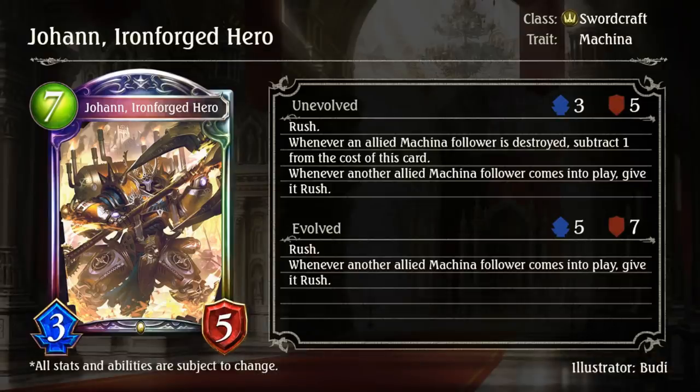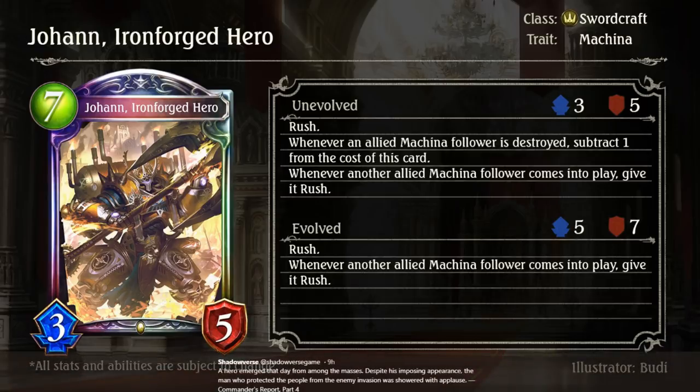Johan, Ironforged Hero — this is literally Overwatch. 7-3-5, rush. Whenever an allied Machina follower is destroyed, subtract 1 from the cost of this card. Whenever an allied Machina follower comes into play, give it rush. 0 playpoint stuff is good, and there's no cost to being a Machina card — they're all well-statted plus upside. We know how good 0-playpoint 3-5s are. The only problem is this is rush and not storm like a certain Zealot. But still, this is probably going to be really good.